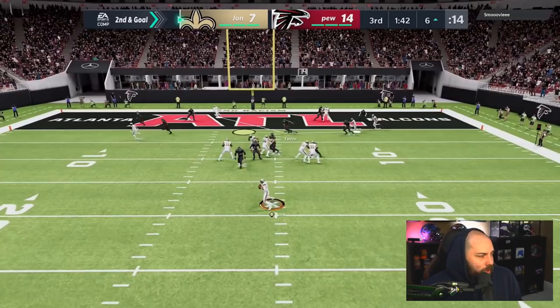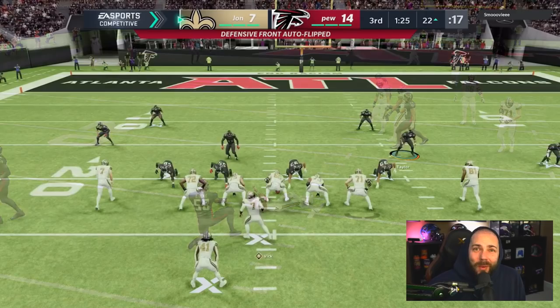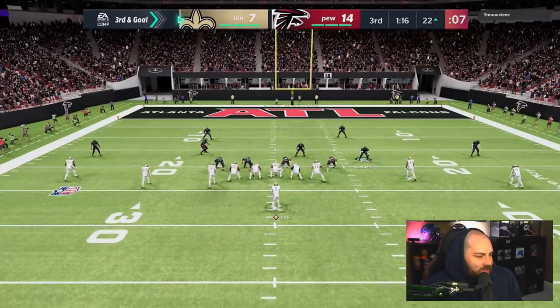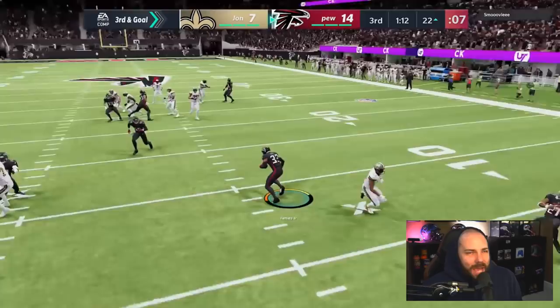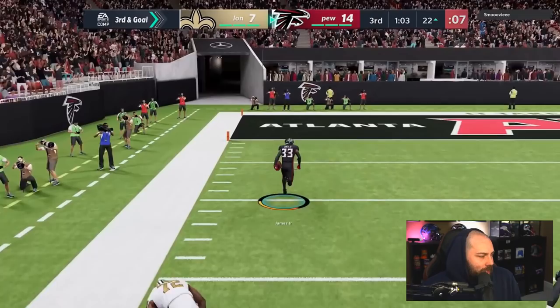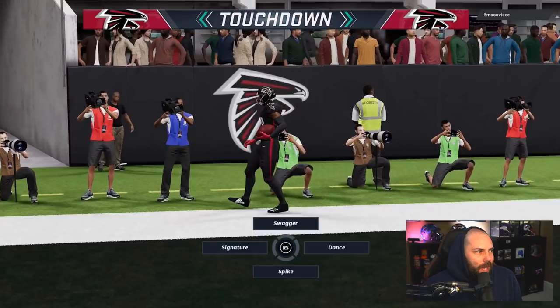We're not gonna do too much. We get some pressure - Derrick Thomas! Brand new guy, welcome to the team. We get to a point where we're just gonna protect the sticks - there's not a lot they can possibly do here. Bad throw - Derwin, is Derwin gonna take this back? No, he doesn't get us. And then that's the game - he quits out here.